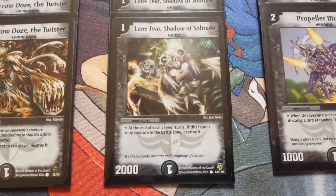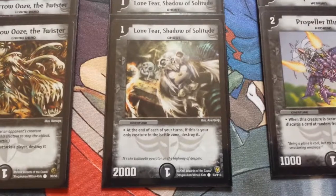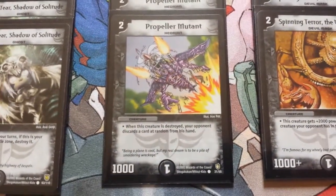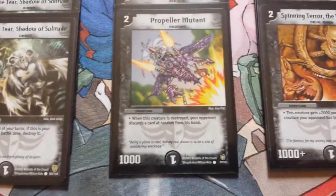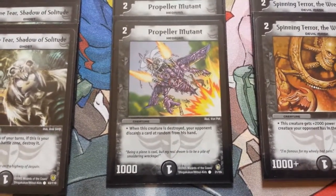So you can't summon Lone Tear turn 1, but you can summon him turn 2. He's basically just a cheap creature. The next card is Propeller Mutant, 2 mana, 1,000 power. When he dies, your opponent has to discard a card at random from their hand. So he could be quite useful because your opponent may not want to destroy him and risk losing a good card.